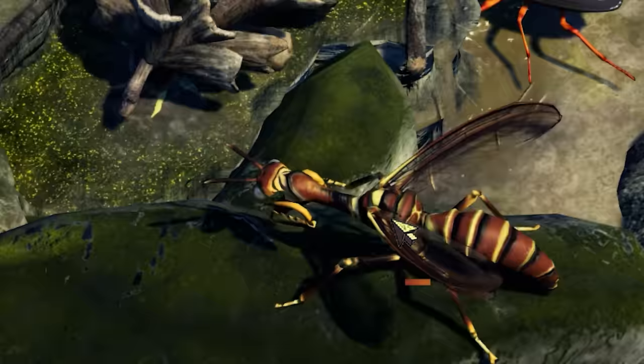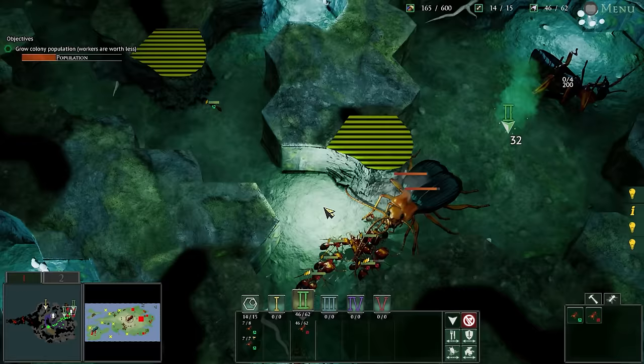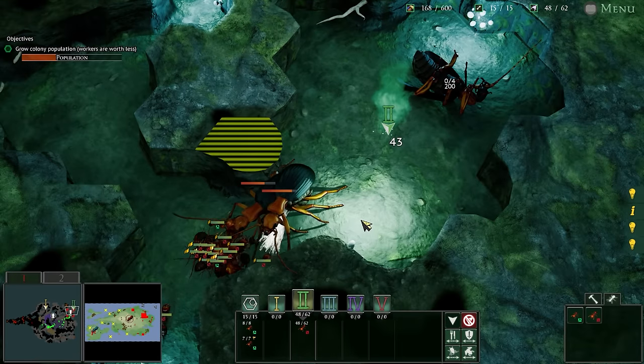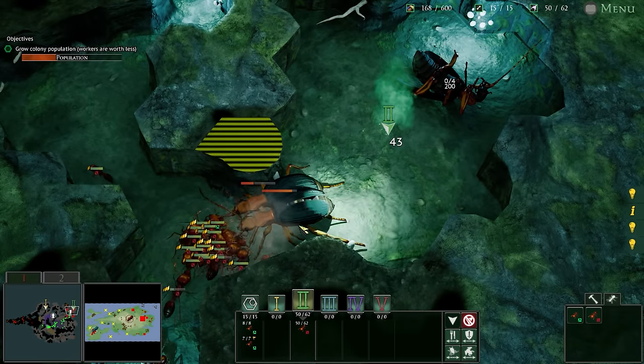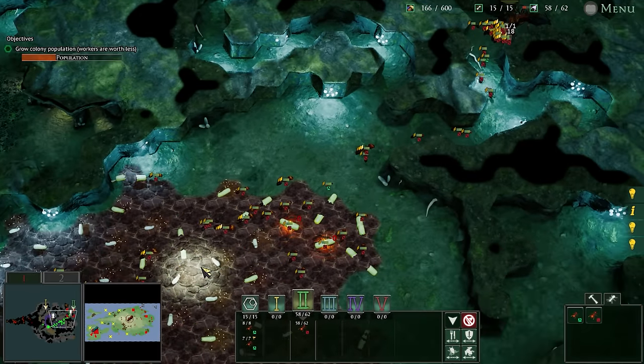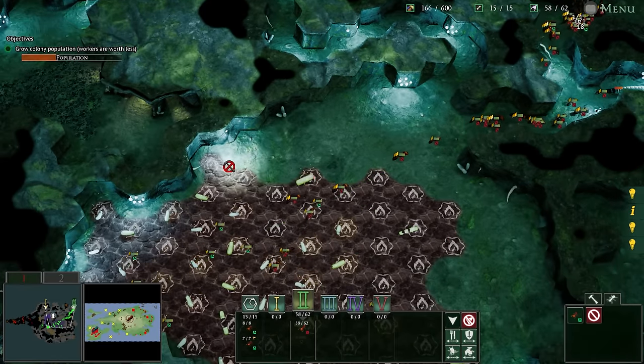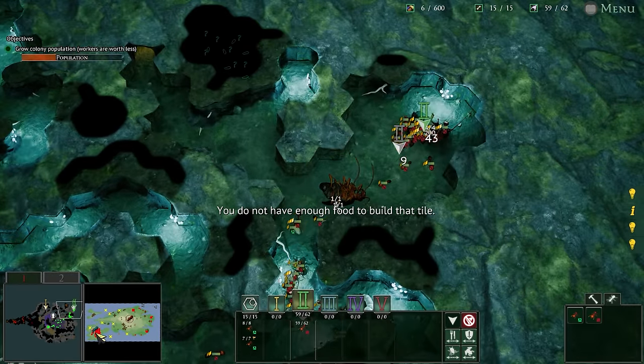Oh my god, it's one of those wasps! Fly traps! I need good numbers in order to get over there. Oh, there it is! Did he do both? Okay, there we go. You can see the health just melt on them. Yes! The population! Gorgeous! A true empire.